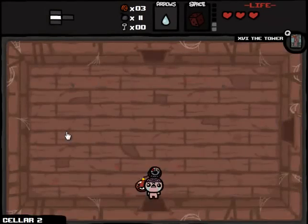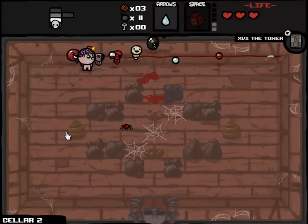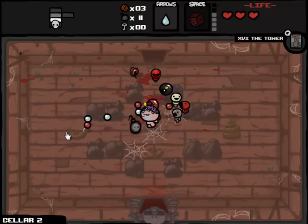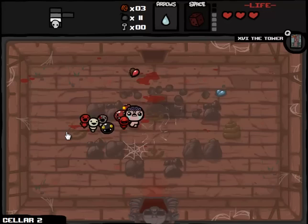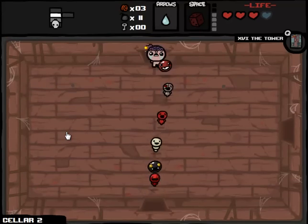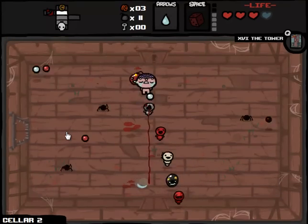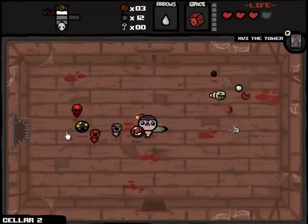I originally set this up with every single familiar in the game - I actually have a list next to me that had every familiar in the game, every shooter. Because there's various kinds of familiars. What I didn't realize was that when you think about familiars, you usually think about Sister Maggie, Brother Bobby, etc. You also have to think Sack of Pennies, Bomb Bag, Relic. And I was like, if we get all those, especially the Relic, it'll just make things too easy. So instead I decided to just go with Shooters.